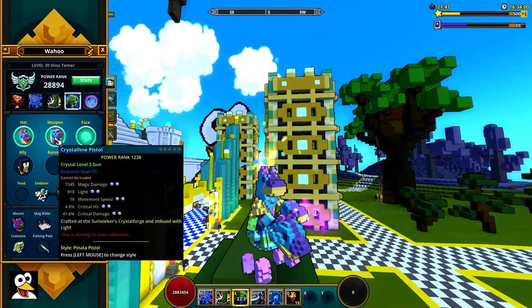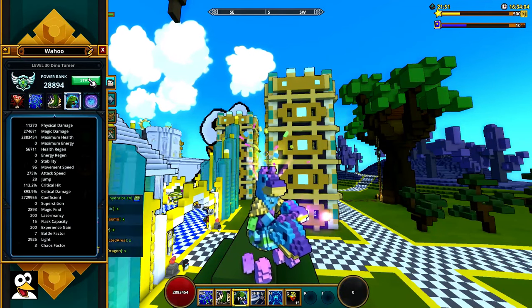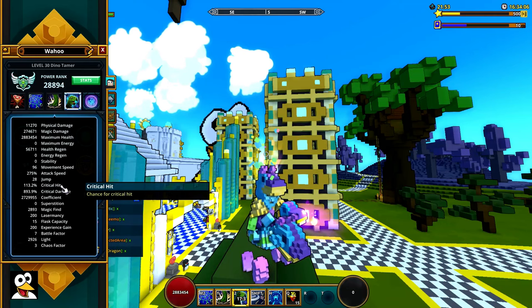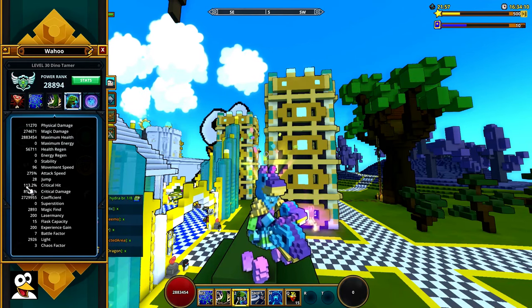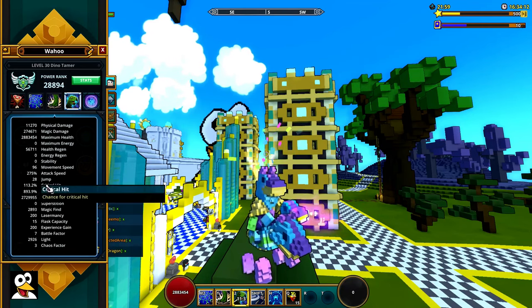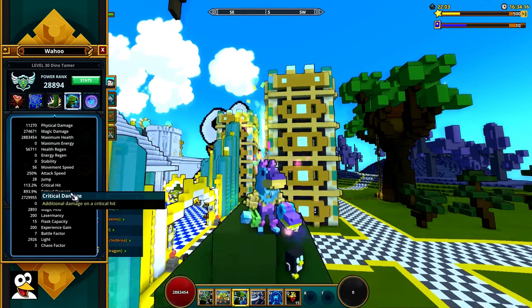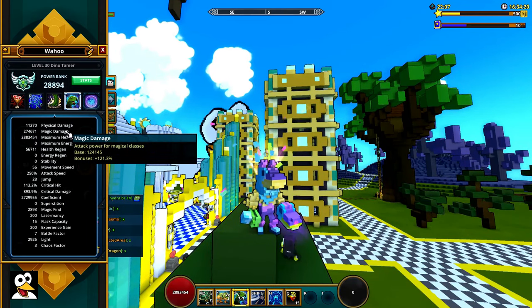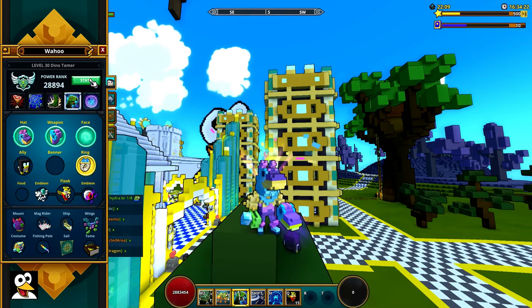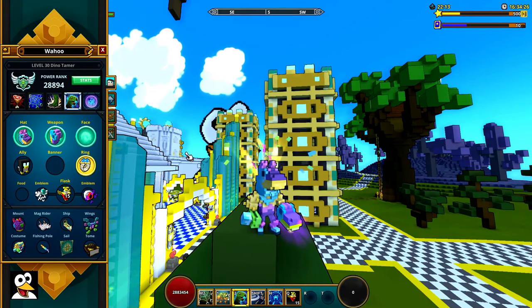You want to try to get exactly 100% crit hit. As you can see I'm way over that and I need to adjust this. My critical damage is also way too low. Magic damage is what the class primarily uses. The dino babies are useful in the beginning but you want to switch over to just having the ultimate going.